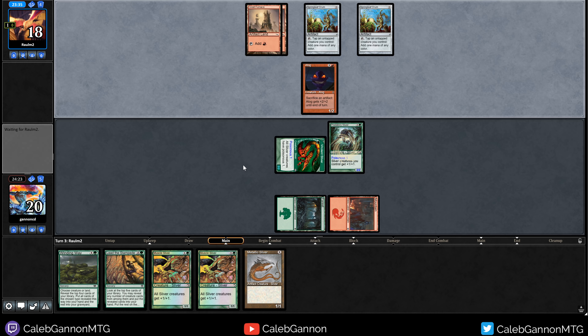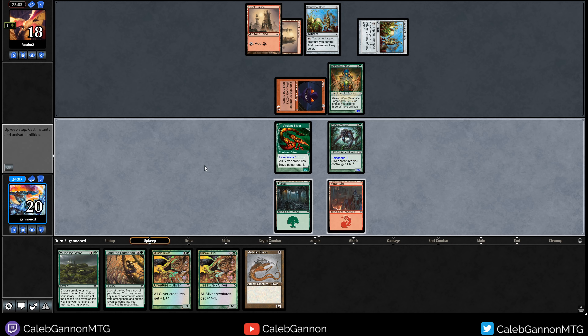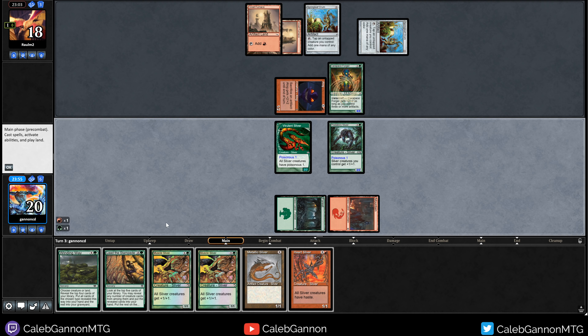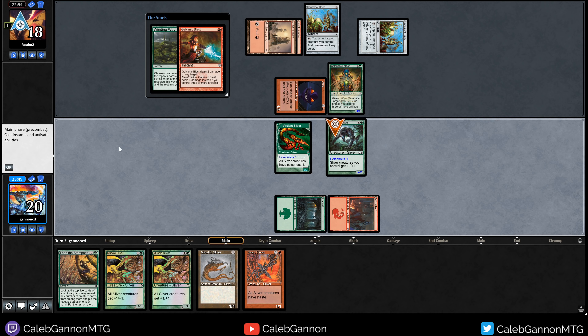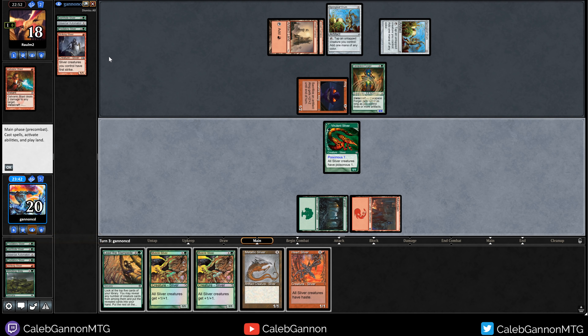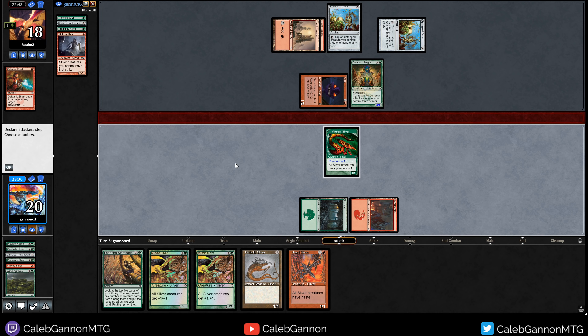They don't have a two-drop? Interesting. Heart Sliver! I almost want a Winding Way just for land. Actually let's Winding Way for land since I have Lead the Stampede as well. And that's why — I hit four creatures instead of a land. God! I could have hit Gemhide Sliver too, which is what I needed. That hurts. Looks like we're going to take a lot of damage. I don't think I'm winning this one.